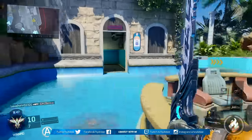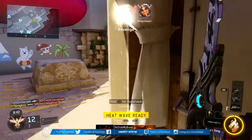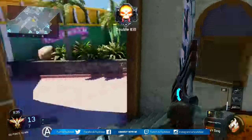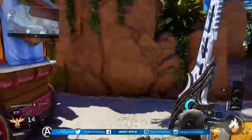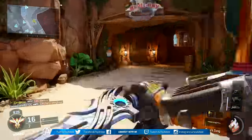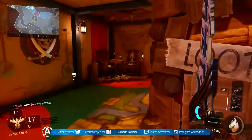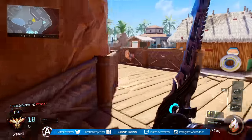Next up we have Ghost and Overclock. Ghost will make sure you don't get detected by enemy UAVs while you're moving. With a melee weapon you have to continuously run around, so that helps a lot. It also means you don't show up on the minimap when planting or defusing a bomb or controlling an objective. Overclock simply allows you to earn your specialist weapon or ability a little bit faster — use it for a while and you'll definitely notice a big difference.